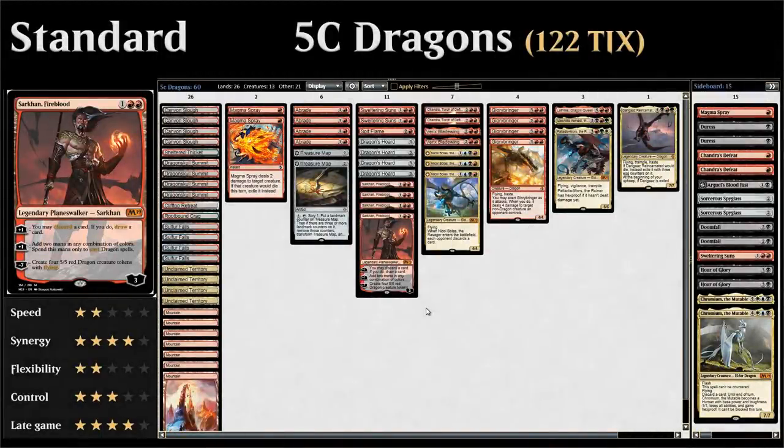Hello and welcome to another episode of Wacky Wednesday, a weekly series where I explore wacky deck ideas in both Standard and Modern. This week we're taking a look at Five Color Dragons in Standard — a base red deck supporting all the various legendary dragons from M19 with a pretty nice dragon subtheme. Let's take a look at the entire deck, starting with some of our cheap removal spells.